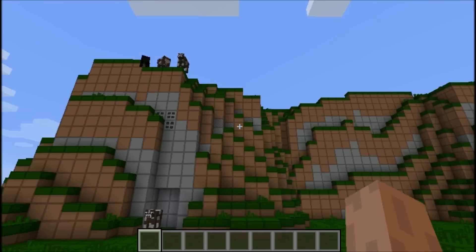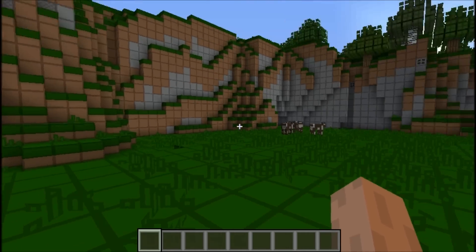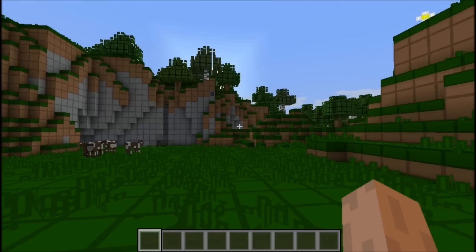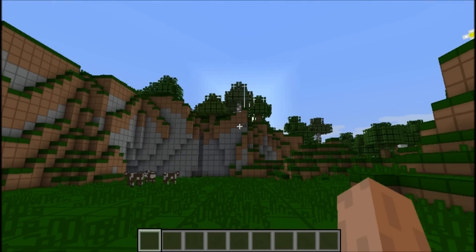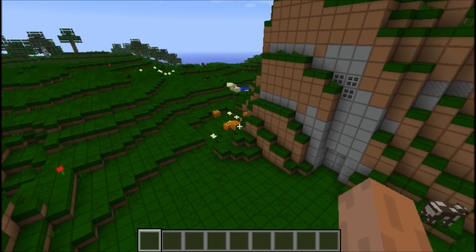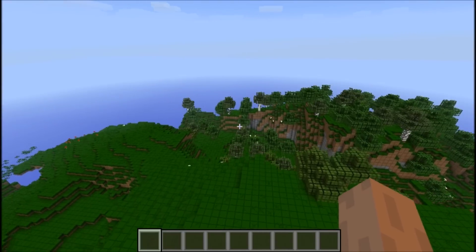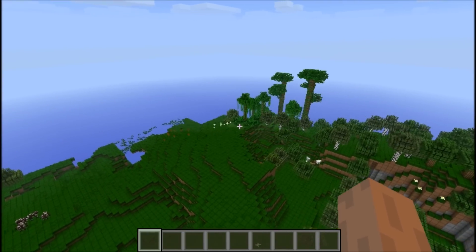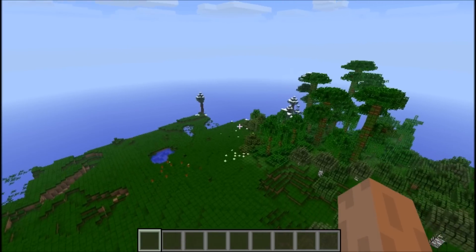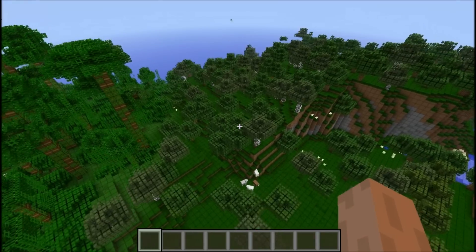You'll have a really nice spawn right here. Just in the spawn area you can get two types of wood, coal, and food, as well as pumpkins. As you come up over here you will see two new biomes right here — pretty much you can get birch wood and jungle wood.